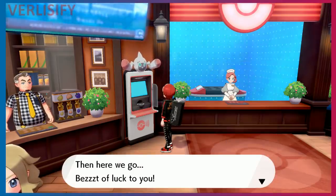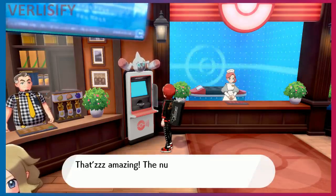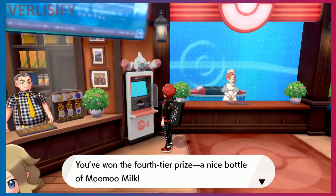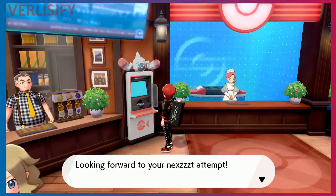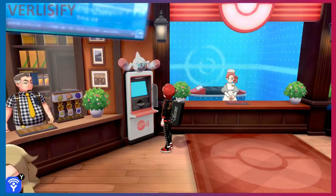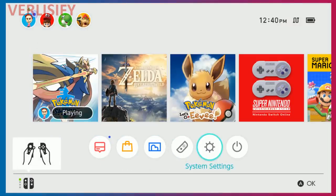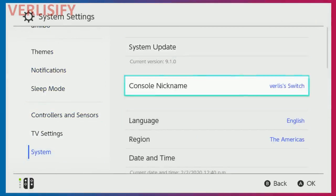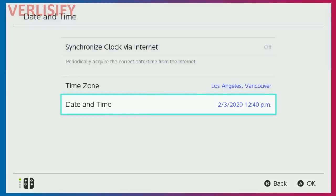Yesterday's stream was a waste — I did this for hours. You can't do Wonder Trades or Surprise Trades. I was doing that to get a lot of different trainer IDs so I could farm PP Up and PP Max really fast. I ended up getting a Rare Candy, but you could do this to get Master Balls. It depends on how you've been playing — if you've been making a lot of Surprise Trades or trades with friends, you're going to get better items from the lottery.